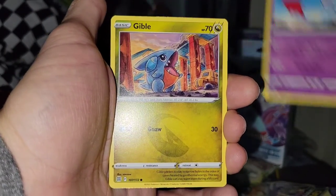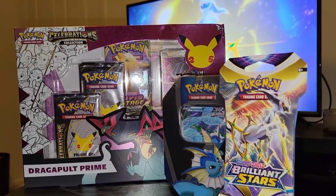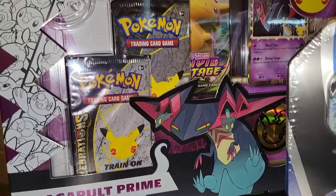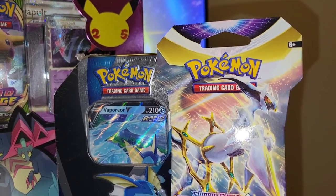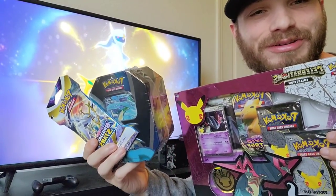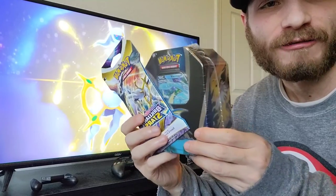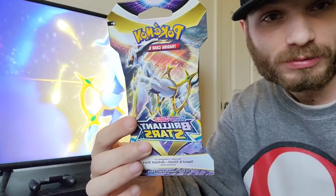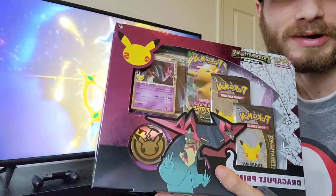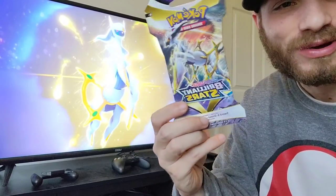These are all Legends of Arceus cards — Chimicho, Gible, Farfetch'd. Chimicho, Gible, Farfetch'd. Vaporeon 10, and then we got a Brilliant Stars Booster Pack. You guys tell me in the comment section below which one will have the best pulls. Will it be this little collection box with just two Celebration Packs and one Vivid Voltage? This Vaporeon 10 with four packs and one Promo Card? Or just this one pack of Brilliant Stars?